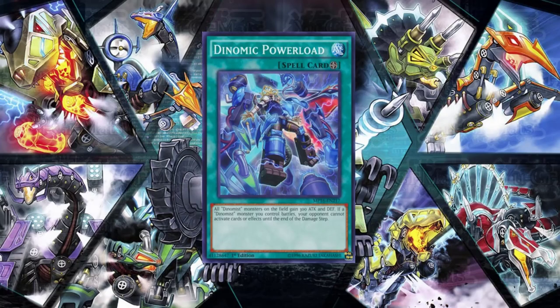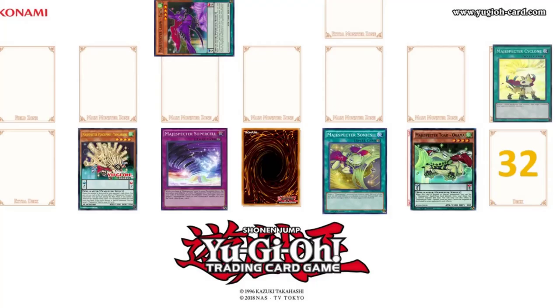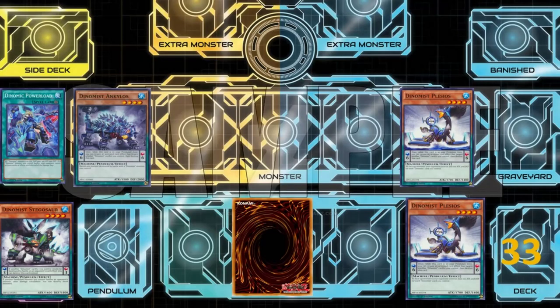Start the draw phase. Standby phase. Main phase 2. I need to feel safe. I activate Majus Spectre Sonic — this quick-play spell doubles the attack and defense of my Majus Spectre monster on the field, meaning my life points are safe this turn. Battle phase. Main phase 2. End phase.